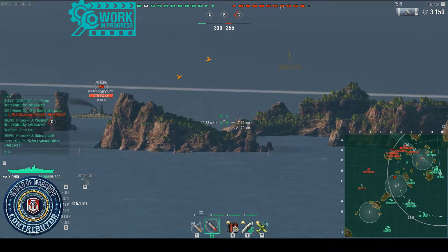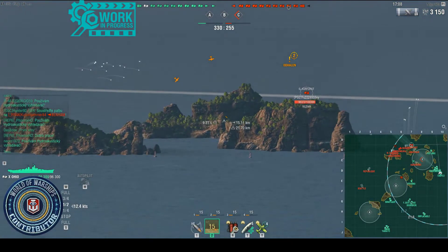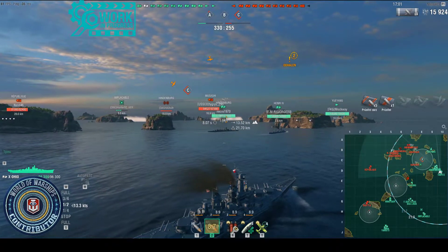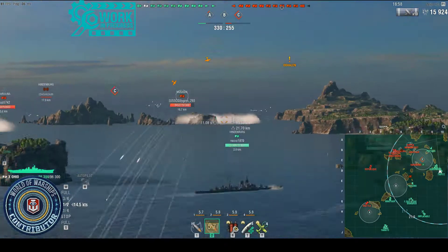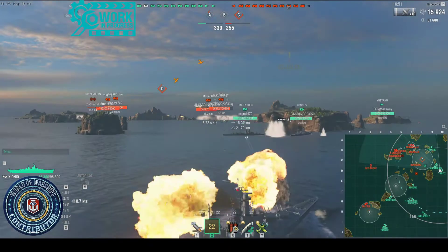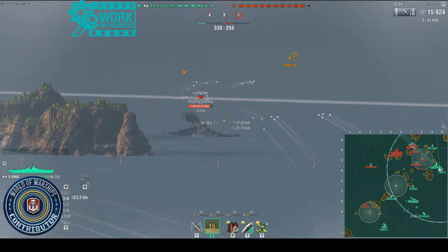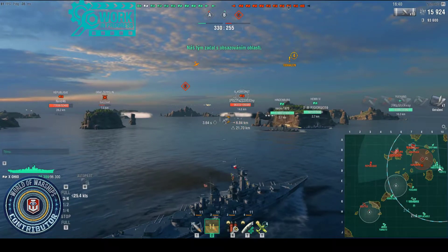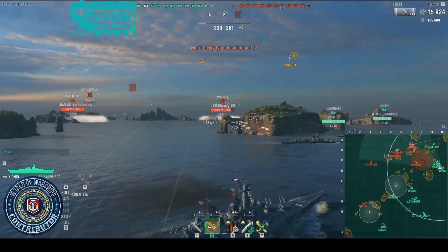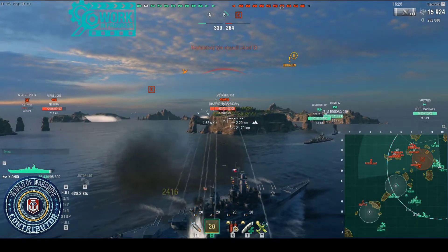Now we have a Musashi. You can see I'm constantly aiming at the waterline — that's how you best hit the citadel. Five overpens and one pen — that was for 12,000. So I hit six shells out of eight, which is fairly decent. Now we have the GK. You can see I'm in an ideal firing position.